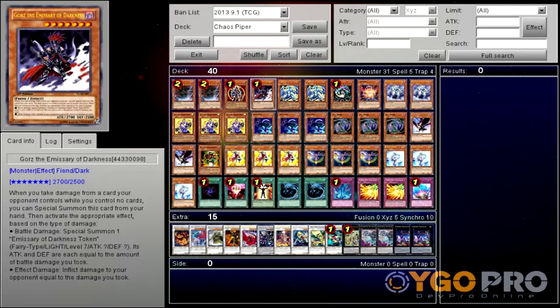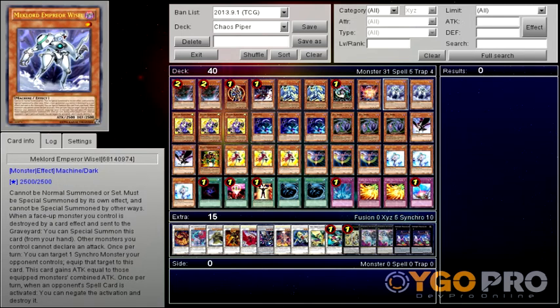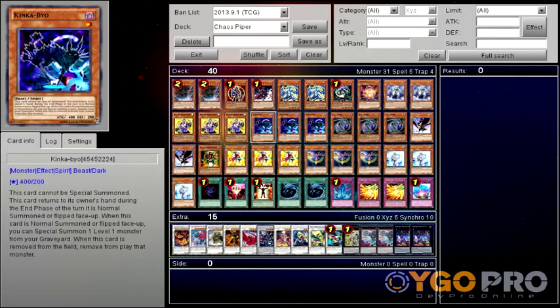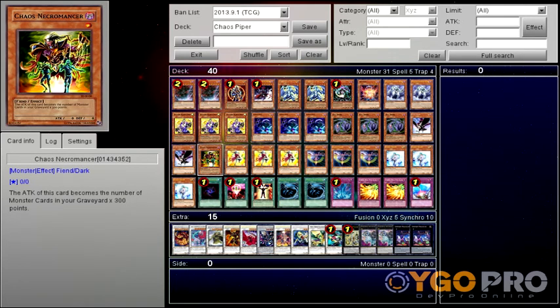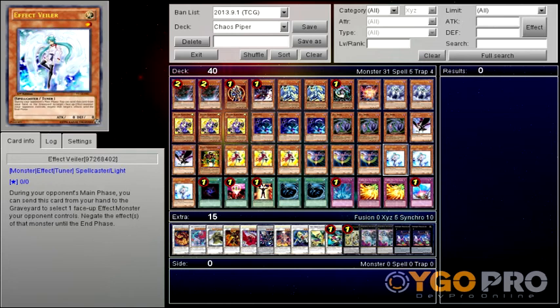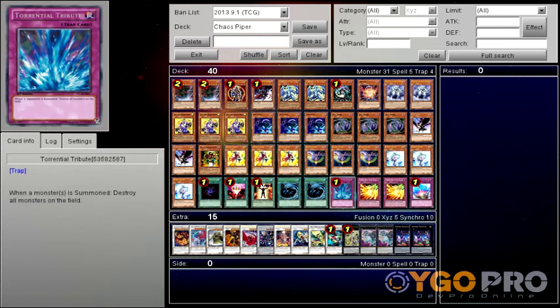Going through the deck: two Tragoedia, one BLS, one Gorz, double Light Pulsar, one Chaos Sorcerer, one Aratama, double Mech Lord Emperor Weasel, triple Symphonic Warrior Basses, triple Level 1 Spirit Monster, triple Evil Thorn, double D.D. Crow, one Chaos Necromancer, triple Mystic Piper, triple Battle Fader, triple Vect Vealer, one Allure of Darkness, one One for One, one Mind Control, double MST.